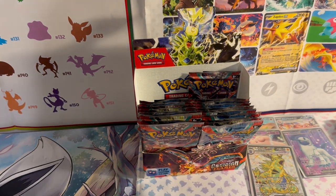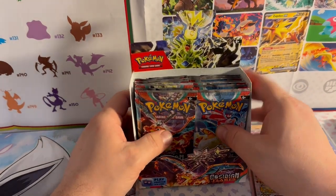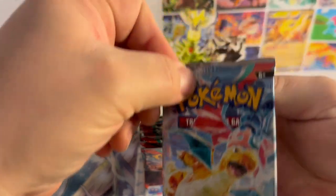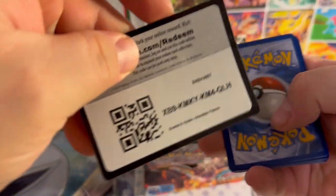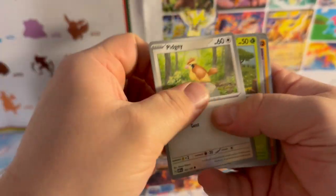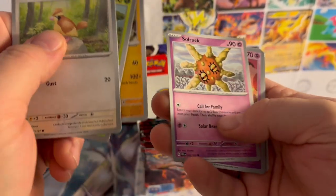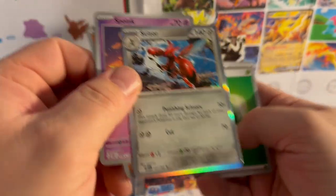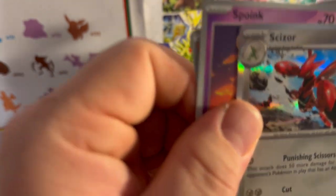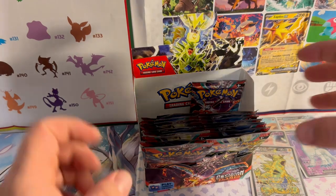I'm going to put Tyranitar EX in front of Absol EX — in my opinion it's that good. That's pack 13. Moving on to pack 14 with Dragonite — this one feels heavy, which usually means something good. Survey says... code card! Pidgey, Combee, Nosepass, Litwick, Poltergeist Toad, Cruel Soul Rock, reverse holo Spoink, reverse holo Bonsly, and another holographic Scizor. Grass Energy.